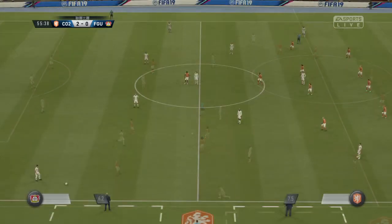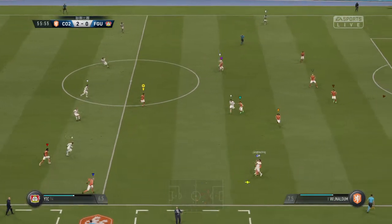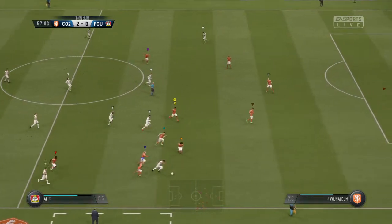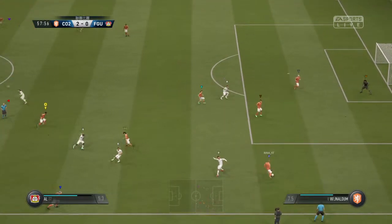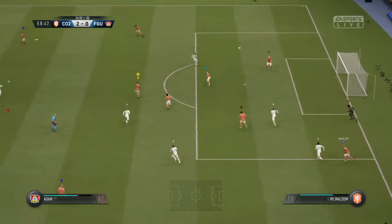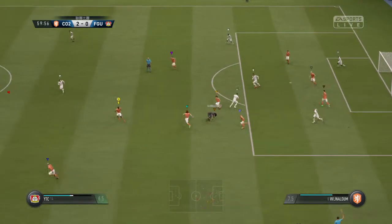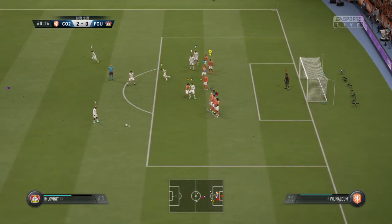Quite clearly a free kick. Anticipated the direction of the pass and was able to intervene. Presented possession to the opposition now. Well, you have to play it the way you're facing sometimes, even if you're facing your goalkeeper all that distance away. Defended well. Free kick given by the referee — the defending team might be in trouble, they might regret conceding this.